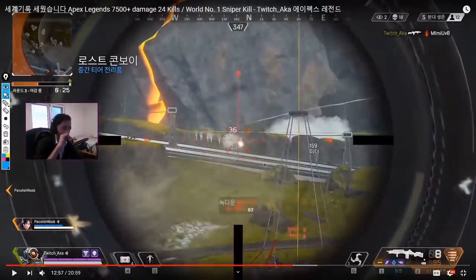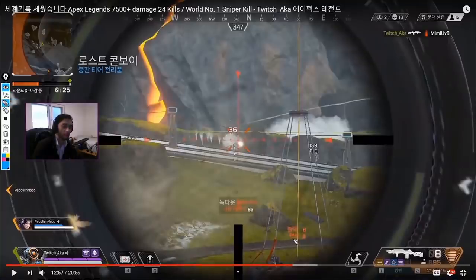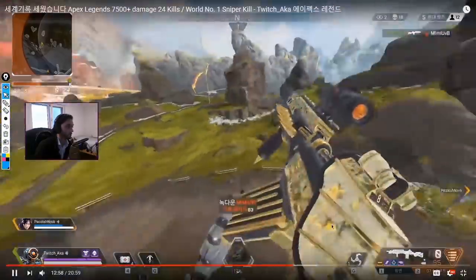Look at this positioning — the type I generally advise against because he's really out in the open. But why does he get away with it? Why is it so powerful? Because he's in an area completely surrounded by open ground, and he can easily drop behind cover if he wants to. If people want to push him they have to come through open ground into his G7 shots, which is almost impossible without a sniper to counter-pressure. He's really abusing his loadout here, and it works out because there's nothing these people can do back against it.